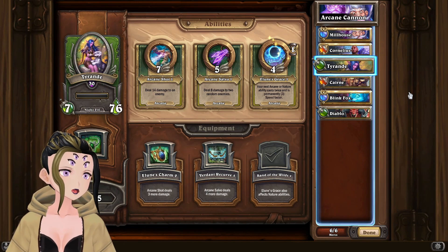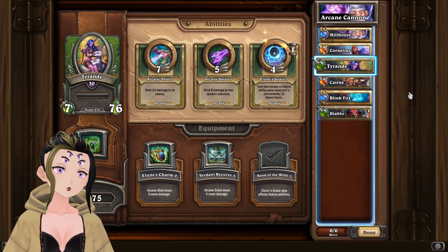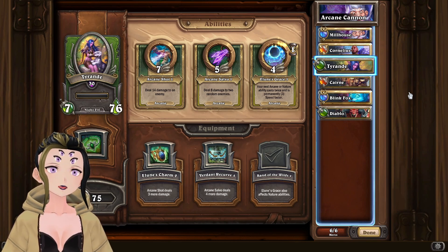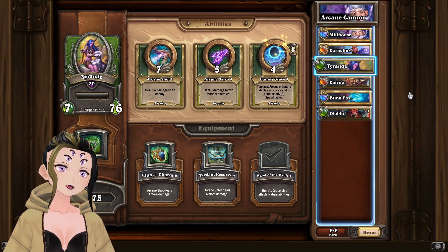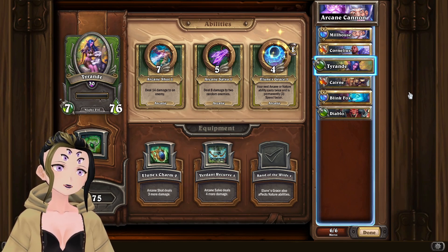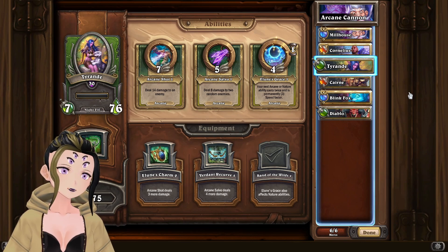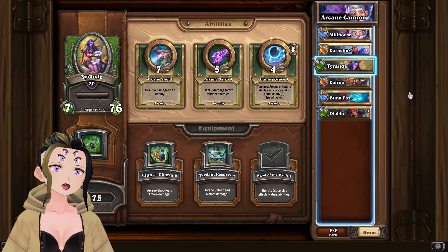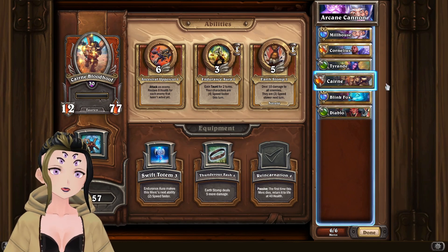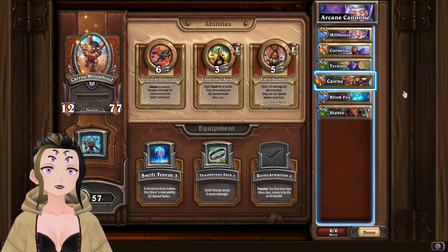The starting lineup is pretty simple to understand, but the remainder of the build is kind of hard to understand in terms of which mercenary you want to put out fourth, because it changes depending on the matchup. For example, if Cornelius dies first and Millhouse and Tyrande aren't that low on HP, Blink Fox is the one you want to put out next. But if it's either Millhouse or Tyrande that dies first, you usually want to put Cairn down as your fourth mercenary. The equipment for Cairn is of course Reincarnation, as it usually is whenever he's in a build.